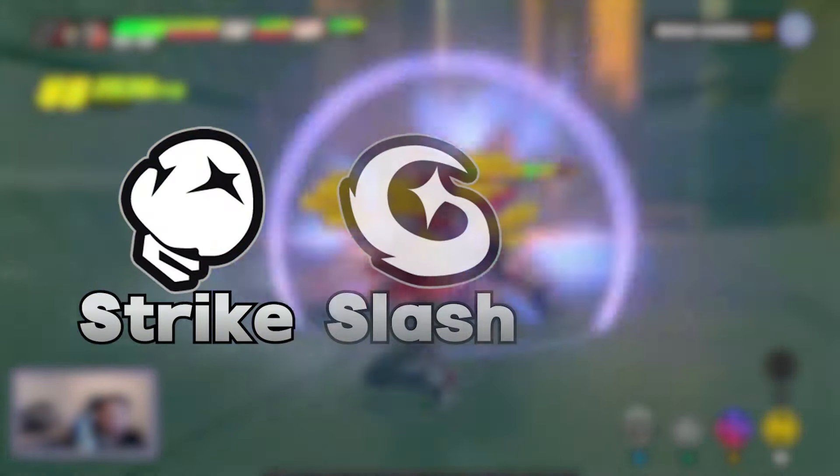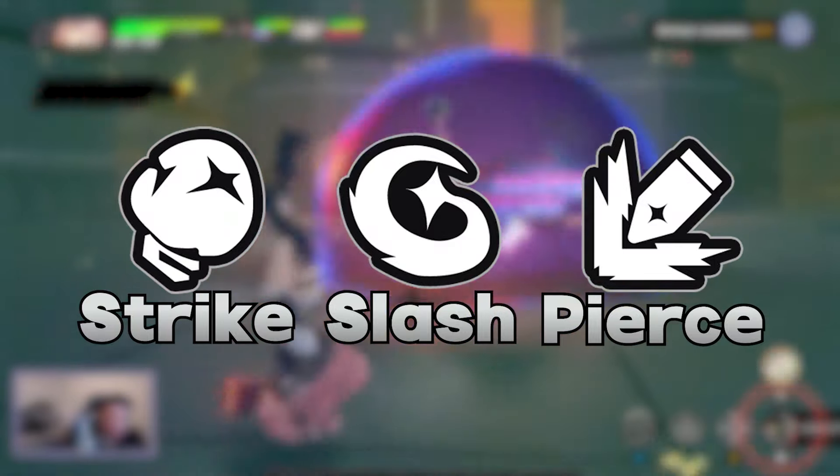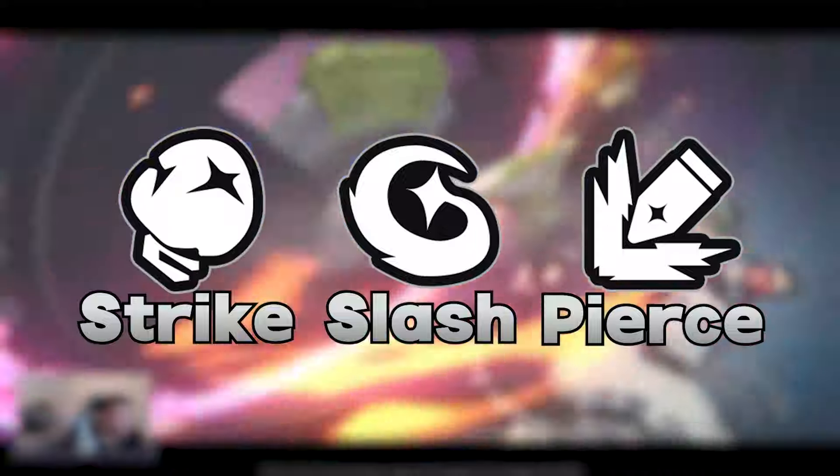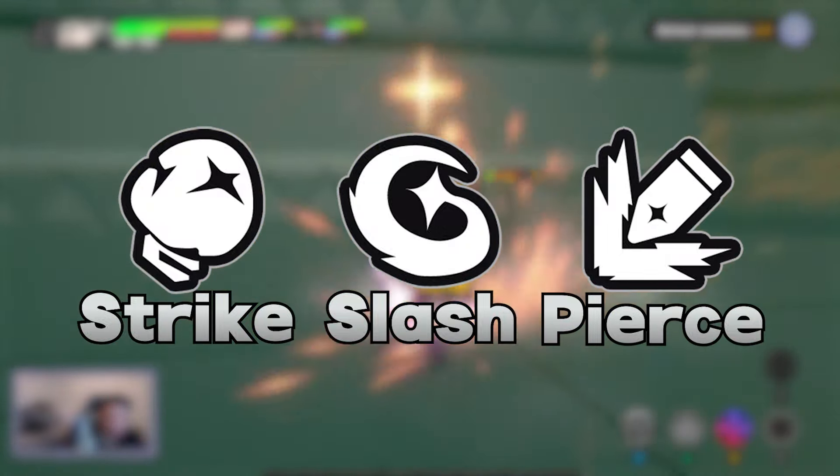Secondly, there are three attack types: strike, slash, and pierce. Characters can be assigned one or two of these depending on how they attack enemies in the fight, for example with a gun or a sword.